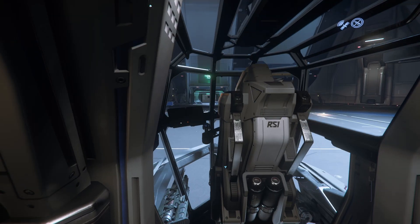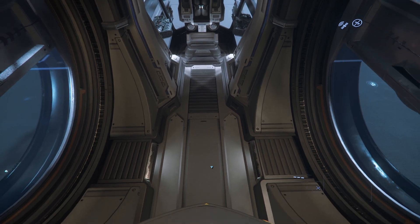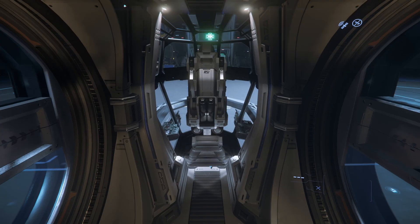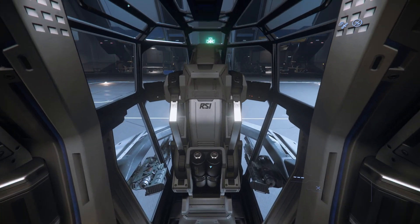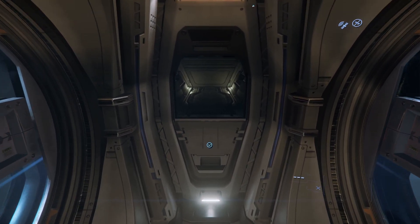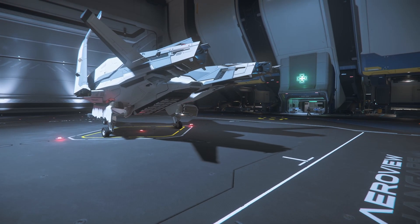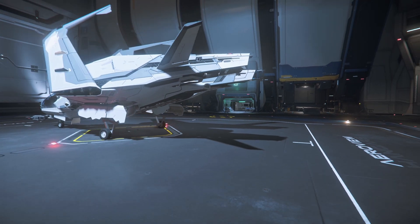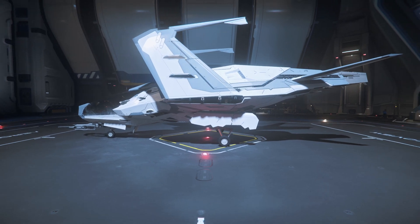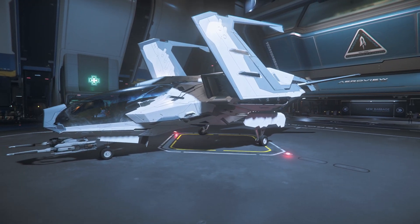Let's start off by comparing the Cutter to the other starter ships. The Aurora MR and the Mustang Alpha happen to be the cheapest way to get into the game, but they aren't really competitors to this ship. The main reasons being that they don't really have an interior space that works as living quarters, and they're $15 less in the store. That really sets them apart from the next tier of ships. At the normal price of $60, the Cutter starter pack is instead a direct competitor to the 100i, the C8X Pisces Expedition, and the Avenger Titan.